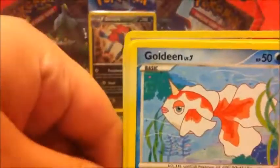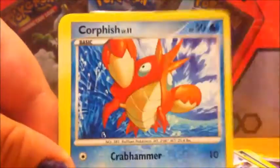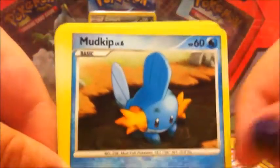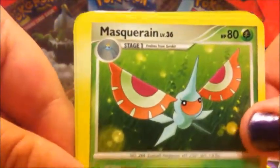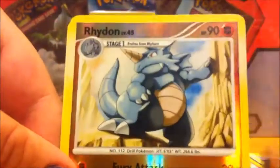For our other Platinum Supreme Victors — I'm having trouble with these packs today. We have Goldeen, Chimchar, Pikachu, Corpish, Mudkip, Mascaran, Arcanine, Matang, a Raidon reverse, and a Butterfree FB — very nice card.